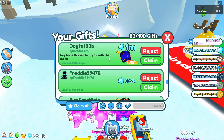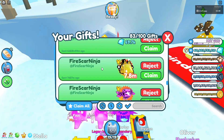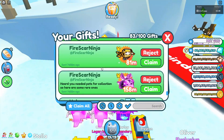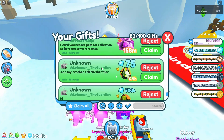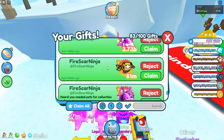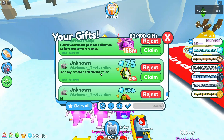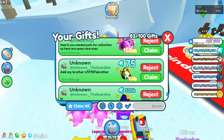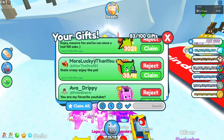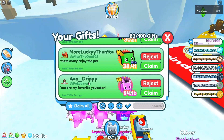We have another funny number amount of gems from Freddie, thank you very much. Then a lot of stuff from fire scar ninja with a lot of index stuff which is absolutely insane. More stuff - they say heard you needed pets for the collection, here are some rare ones - I've never actually seen these ones before so these will definitely help. From unknown they give me 75 million gems and a mythical. Funny noobs and Alex the one also give me some stuff including rainbow mythicals.